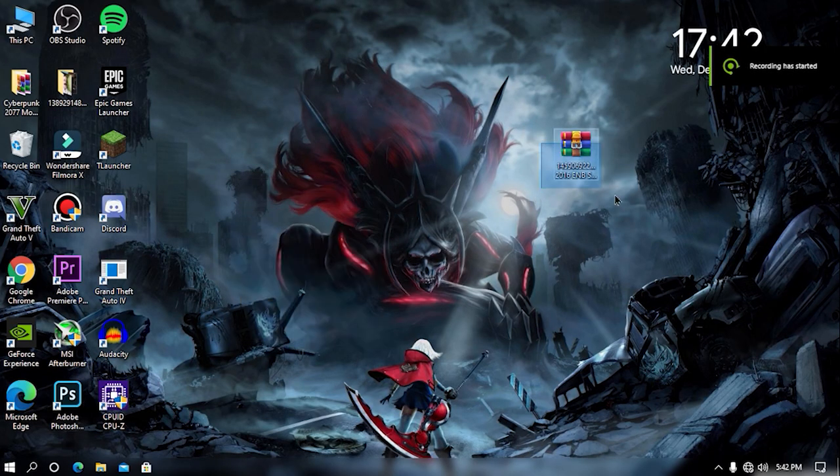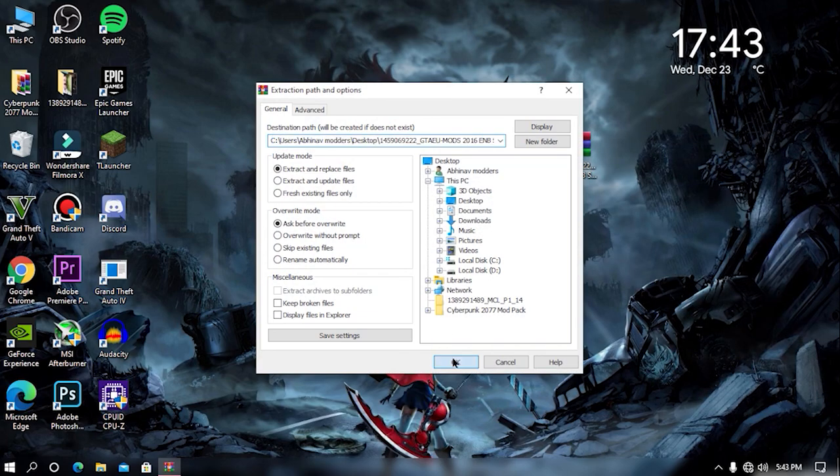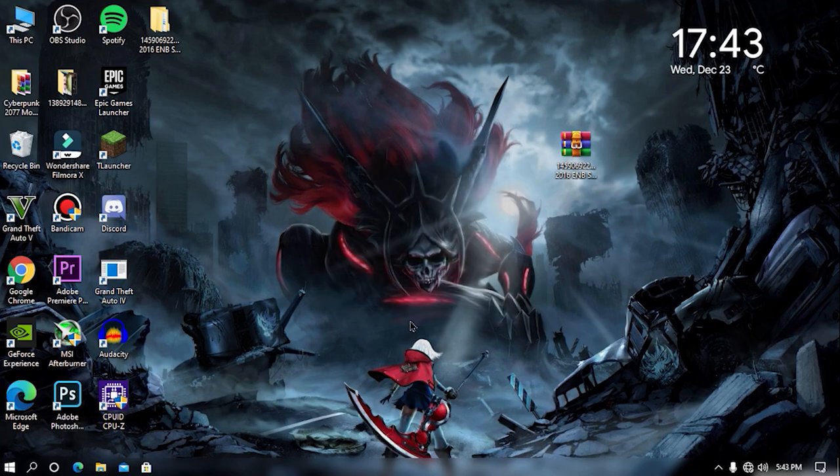As you can see we are on our desktop screen. The first thing you need to do is download this file from the given link in the description. The size of this file is a little bit high — around 155 MB approximately. Now once you have downloaded the file, make sure to extract it.